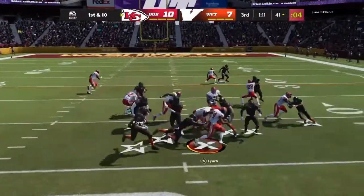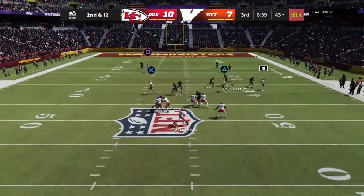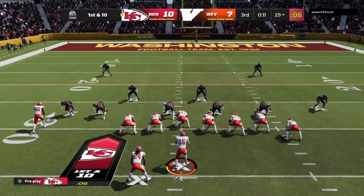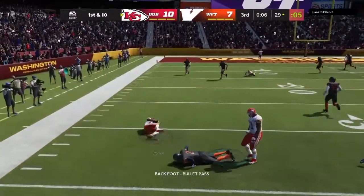First down — the run with Lynch. Shotgun snap to Mahomes, short throw caught by Pitts, and to free up some space. It worked awfully well — got him not just space but plenty of room to run after the catch.